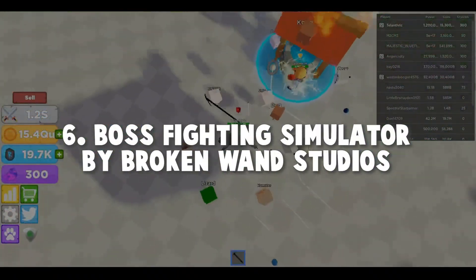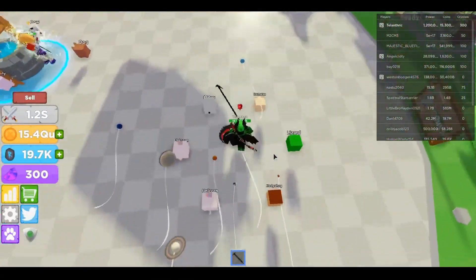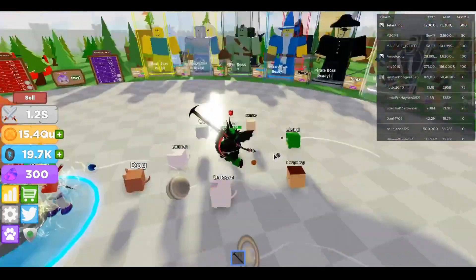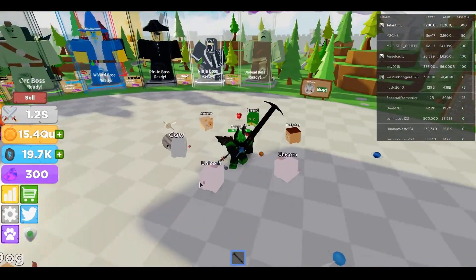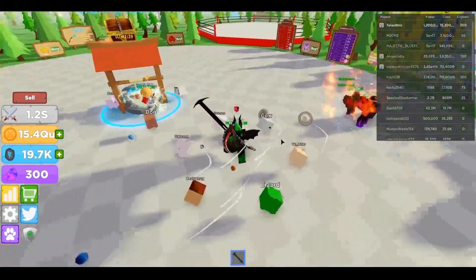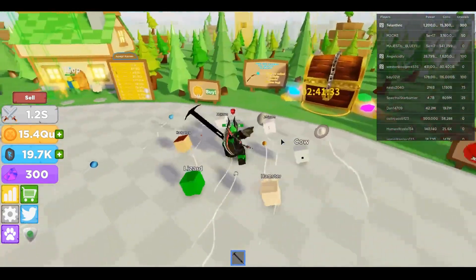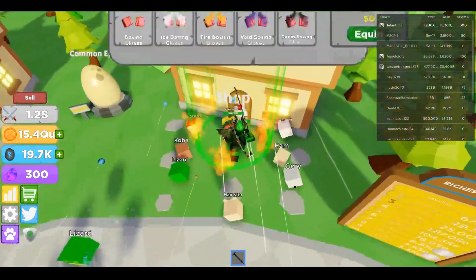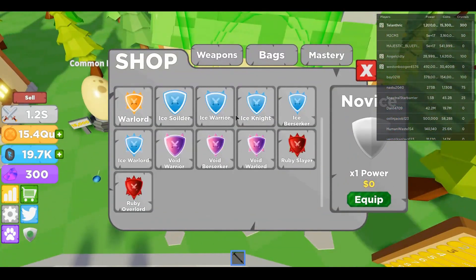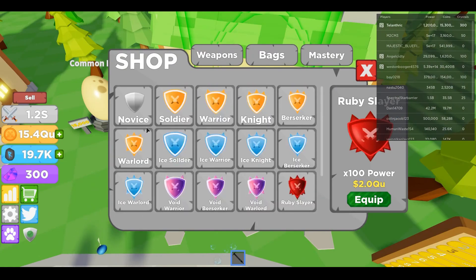Number 6: Boss Fighting Simulator by Broken One Studios. As the title says, this is a game where you fight off bosses for money. The way this game works is for you to get power and money by killing the bosses. The more you swing your sword, the more power you'll get. You can exchange your power for money and get better and better weapons to kill off the bosses, and you'll also get a reward when you kill them. Go on to higher level bosses to get better rewards. If you like killing bosses, you would love this game — check it out.